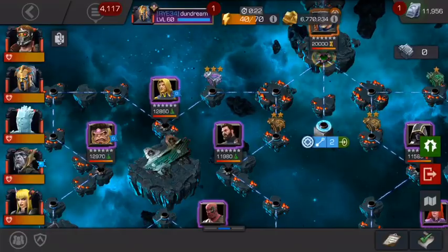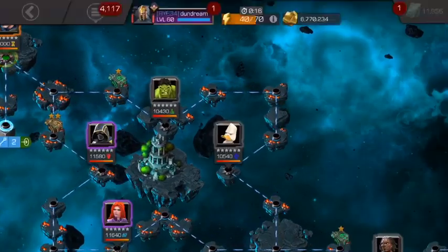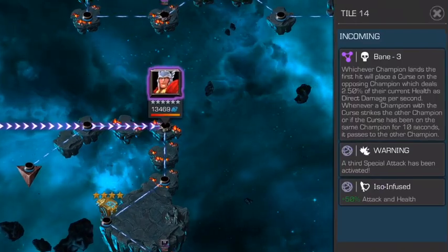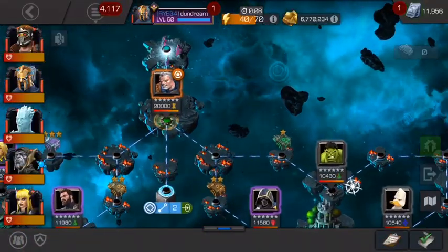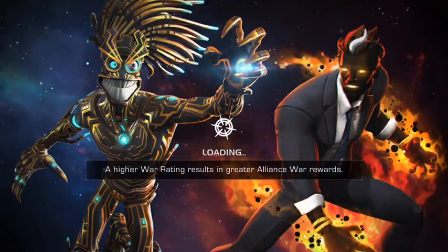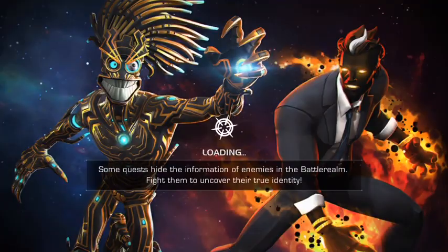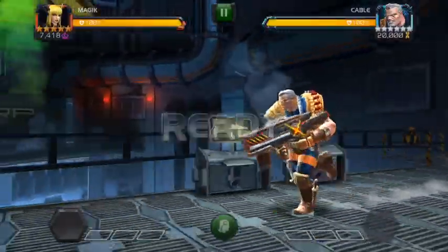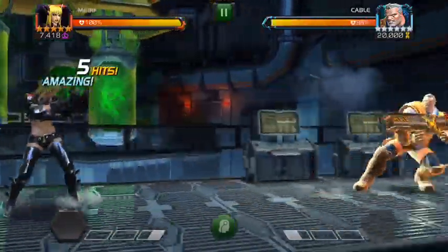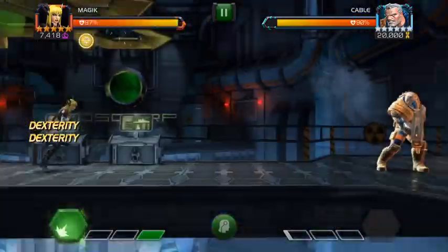Going in and having a look at all the different lines, then getting into the Cable fight. I'm looking at the nodes because this one particular node — he gains increased power when you block his specials. A lot of people try to block his sp1 because they don't know how to evade it, and then he goes straight to sp3.